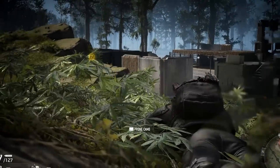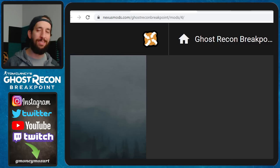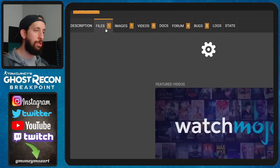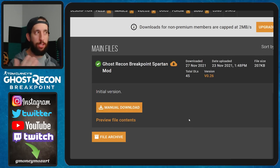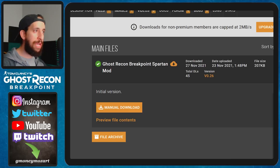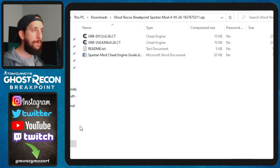Instead of reading what Chris has, here's the hardcore data. Clicking the link for the Spartan Realism Mod for Breakpoint takes you to nexusmods.com - Ghost Recon Breakpoint, mod number four. You'll see the Ghost Recon Breakpoint Spartan Mod. To download it, go to Files and do a manual download. If you don't have a profile, make one - you can support Nexus Mods with a subscription or get it for free. After downloading, you'll open it and find two .ct files that run the mod, a readme, and a Spartan Mod Cheat Engine guide.